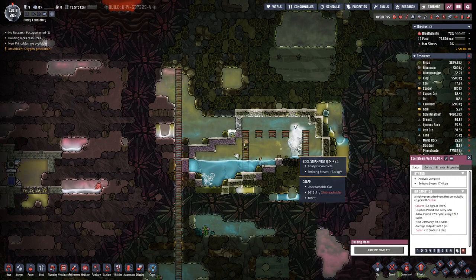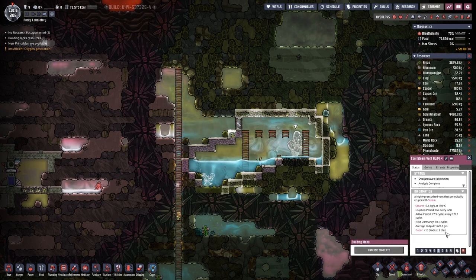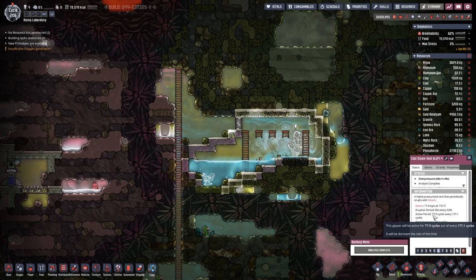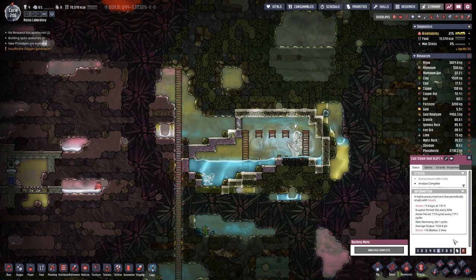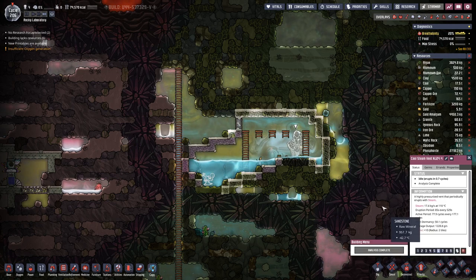This geyser steam vent has been analyzed. We do know it has 78 cycles active period out of 177. So basically it's 100 cycles inactive, but the next one is only in 50.